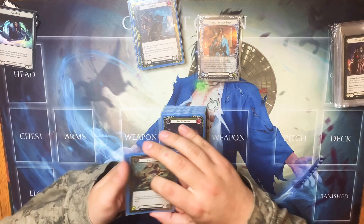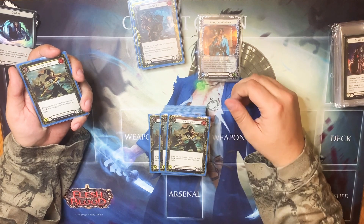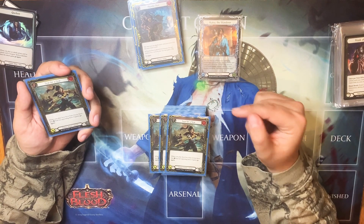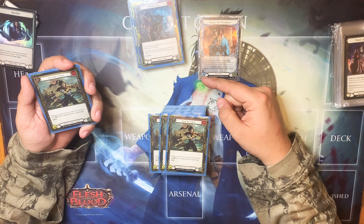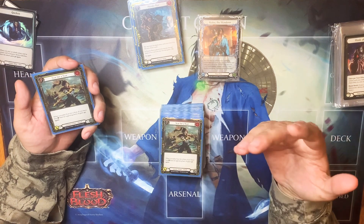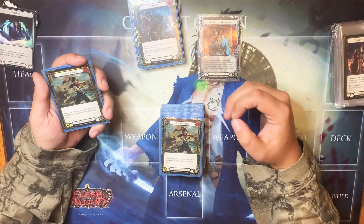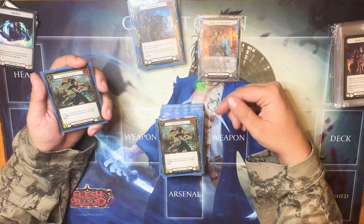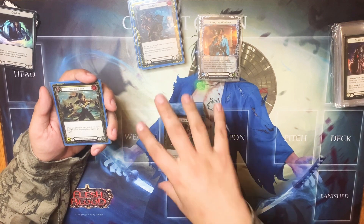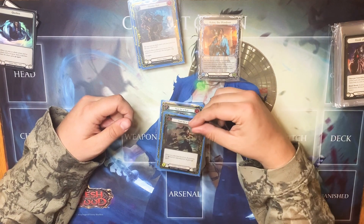The next group is three red Scar for Scar. Cost zero, comes in for four damage, guards for two. Its ability: when you play Scar for Scar, if you have less life than your opponent, it gains go again. So if they have twelve and you have six, boom, you gain go again. But if they have twelve and you have twelve, you will not, because it states you have to have less. Then I play one yellow and one blue — the yellow comes in for three, and the blue comes in for two.